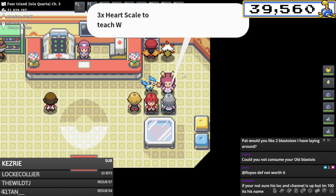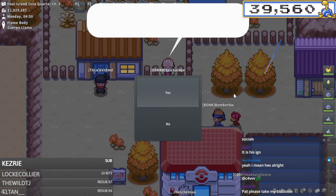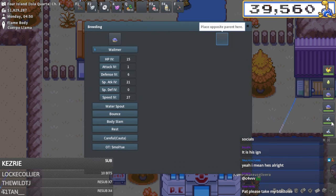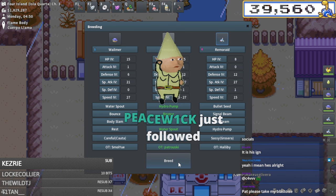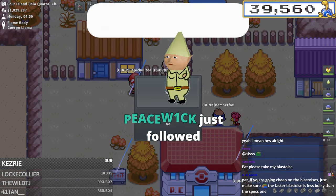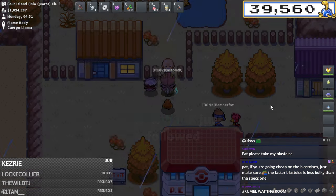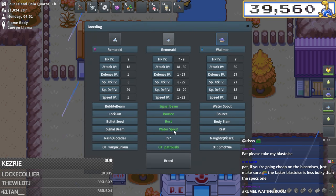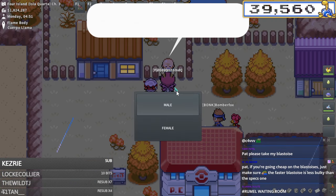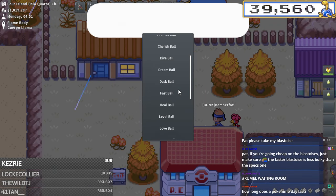Now I need to go ahead and do these breeds. Wailmer, those Remoroids love Water Spout. I need to make these male to then breed them with a female Squirtle. Female Squirtles are also expensive - virtually like 15k apiece right now or something. But now I have another male Water Spout Remoraid - that was actually really easy.